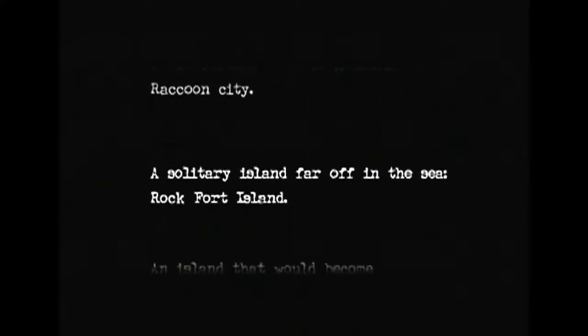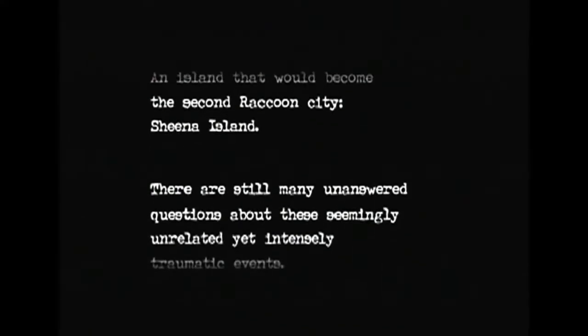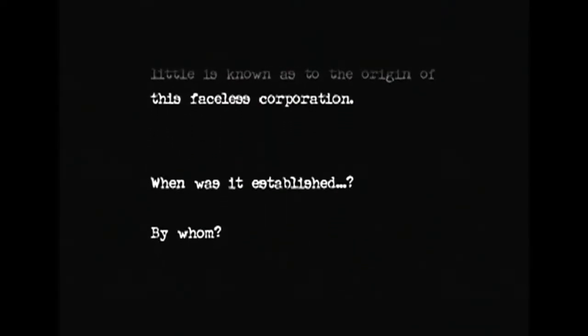A Midwestern town in America — Raccoon City. A solitary island far off the sea — Fort Rock Island, an island that would become the second Raccoon City. Sheena Island. There are still many unanswered questions about these seemingly unrelated yet intensely traumatic events. Though it is believed that the International Enterprise Umbrella was somehow involved, little is known about the origin of this faceless corporation. When was it established? By whom? You think there would be public records on this, but apparently not. We do have a narrator here, but I've taken it upon myself to be the de facto narrator and usurp the narrator's power.